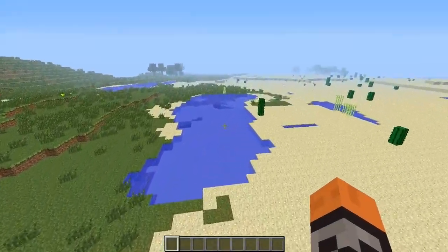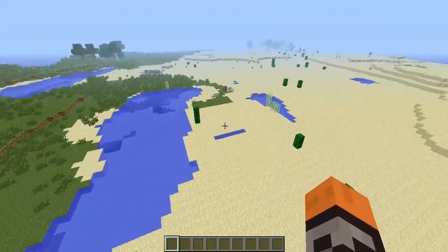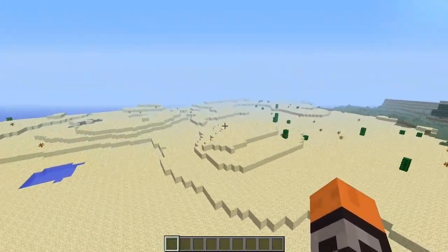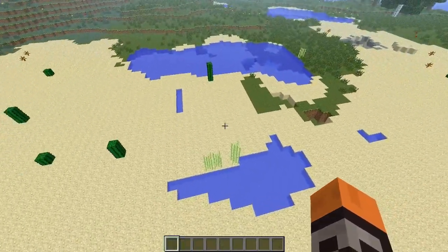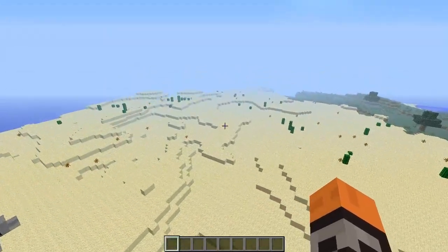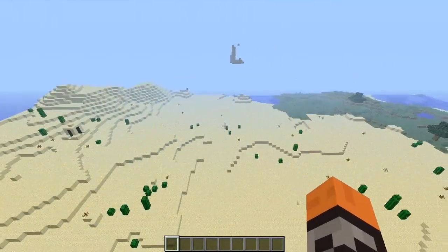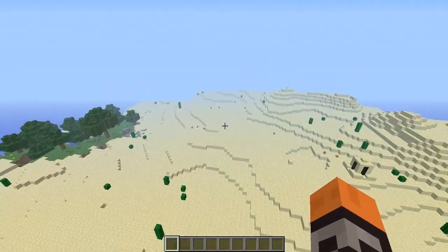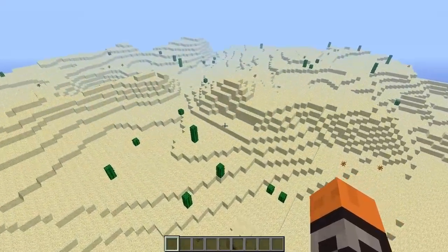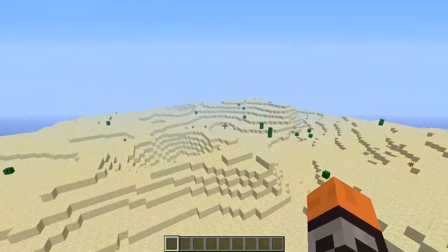They added some desert updates, so now deserts are more desert-like. These water pits will no longer appear randomly in the middle of deserts — they'll only be found along the edges. So if you're lost in a desert, it will probably be harder to find water. There's not as much water as before; it's more barren, just sand everywhere, unless you find a desert well, which is a good source of water.